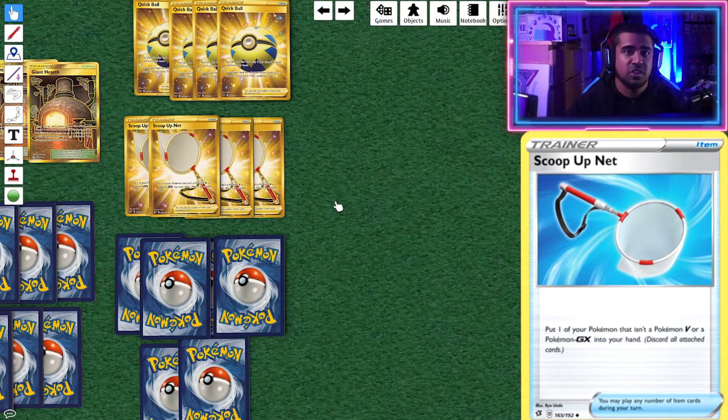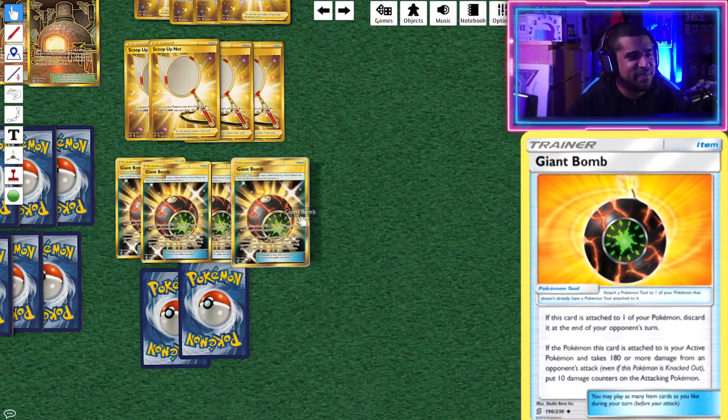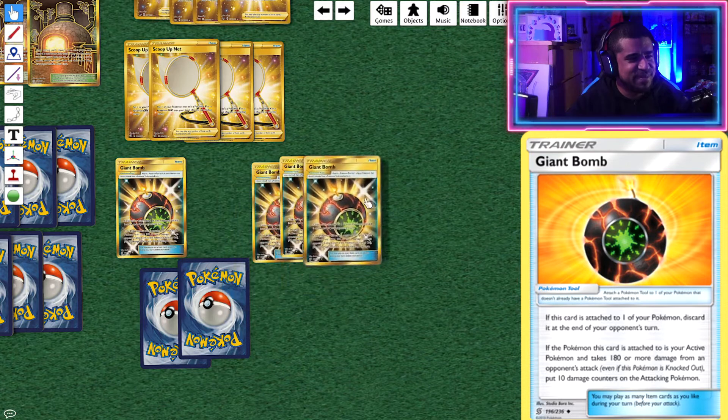Four Scoop Up Net, mostly for Jirachi so we can get it out of the Active spot. If our opponent tries to Boss's Orders and stall a Ninetales, we can Scoop Up Net that as well. Worth knowing — because we're playing the full four Scoop Up Nets, you could potentially play a Mewtwo instead of Eldegoss V, or a Giratina to help get special energies. For now I just want to build a very consistent Victini list, but there are options and room for tech.